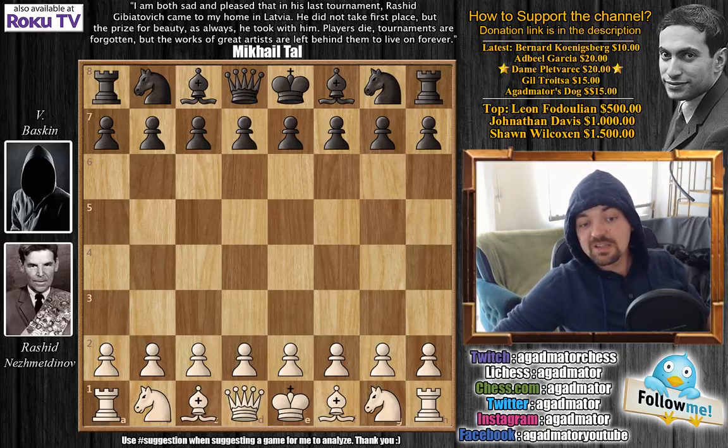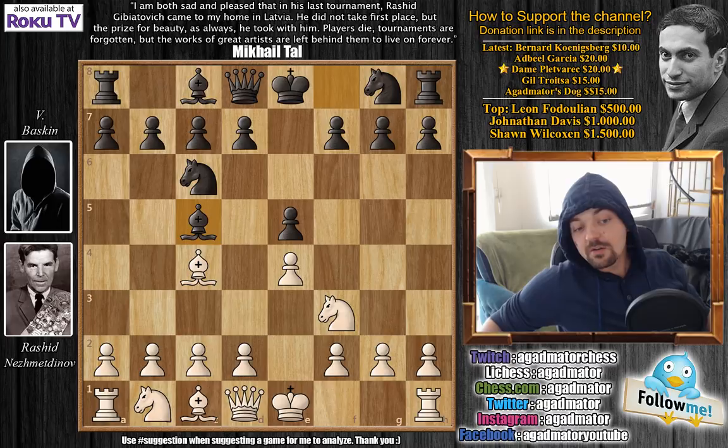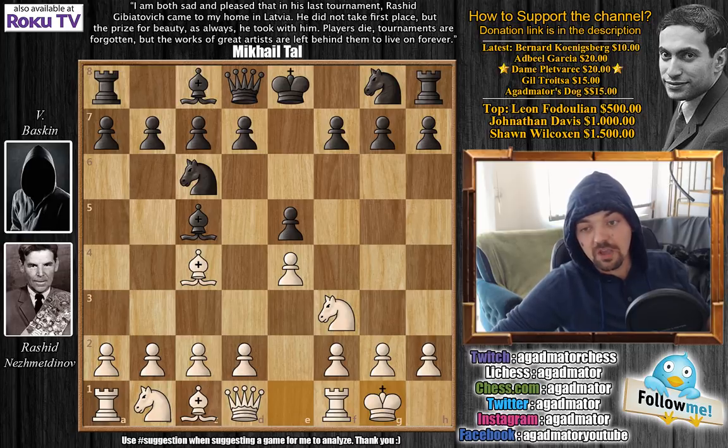Rashid has the white pieces and he opens with e4. We have e5, Knight to f3, Knight to c6, Bishop to c4 — the Italian game — Bishop to c5. Here Rashid goes not for the Evans gambit, rather he goes for castles, the standard Giuoco Piano game. Knight to f6, we have d4, the dude's gambit.